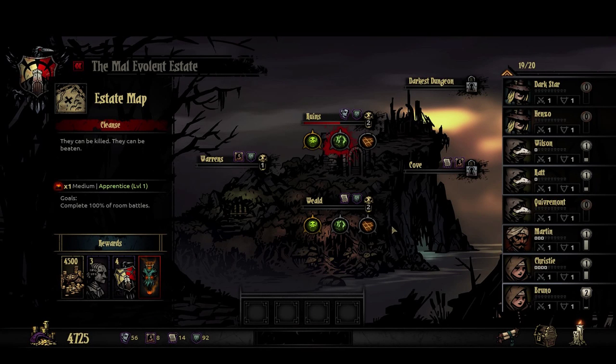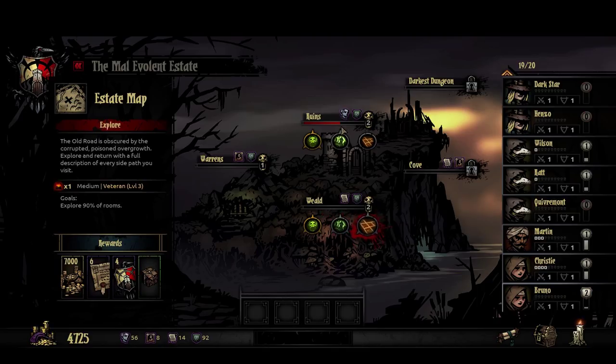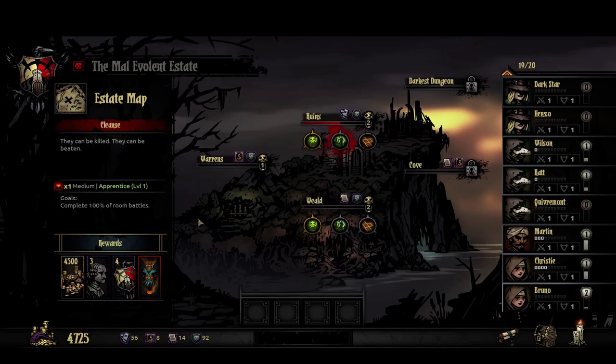Alright, so let's take a look — what mission are we going to go on? I looked at these briefly already. They're pretty much all mediums, or there's a short but it's veteran — this group can't handle that. They're all pretty high-end for the level of group I'm taking. I think I'll do this one. It looked interesting — 100% Rune Battles and this Blasphemous Vile Plague Doctor only Ancestral item: plus 15% chance to Blight and Bleed skills, minus 12% Death Blow resist — not so great — but the other two are pretty cool for a Plague Doctor. Rewards seem reasonable. It's Apprentice level medium. Why not?